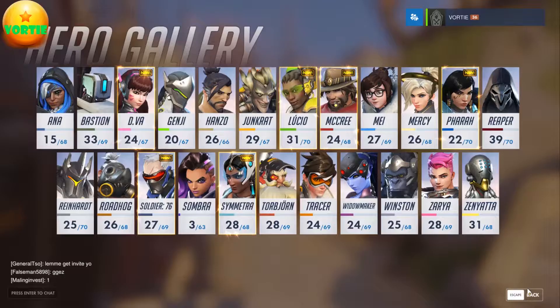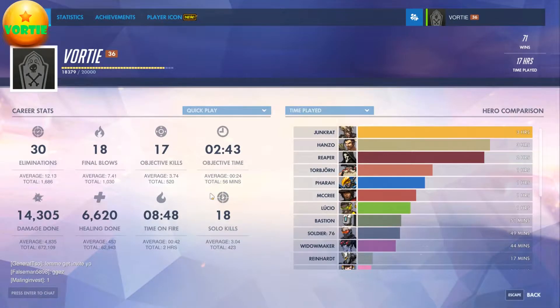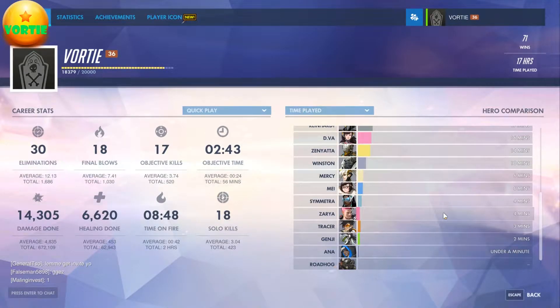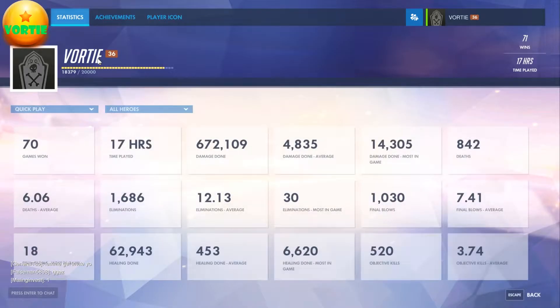That's a quick 10-15 minute introduction to my account. Looking at the stats — eliminations, final blows, objectives — you can see I played Junkrat the most, then Hanzo, then Reaper. That's my breakdown. Sombra and Roadhog I've barely played, and Zarya only about four minutes. There's a lot of characters I haven't played much.